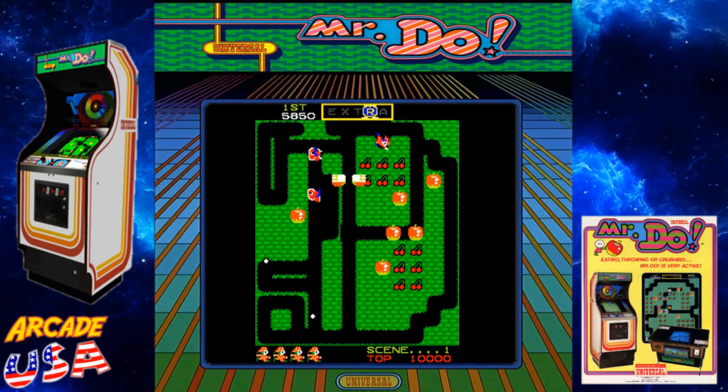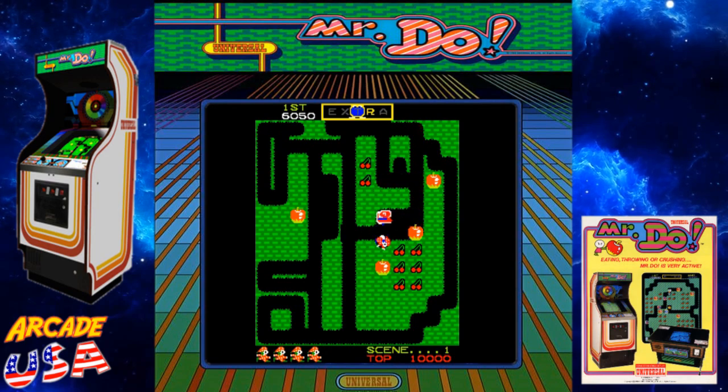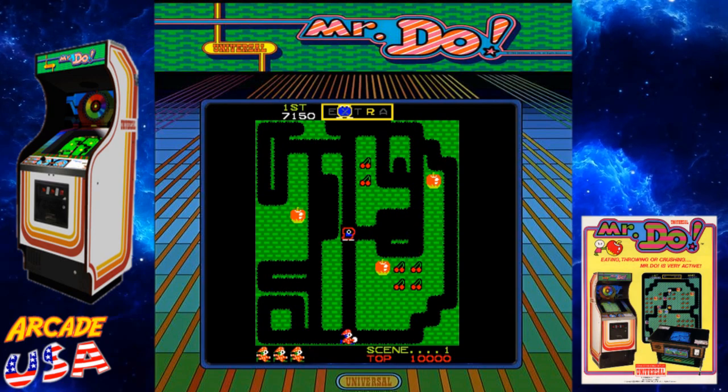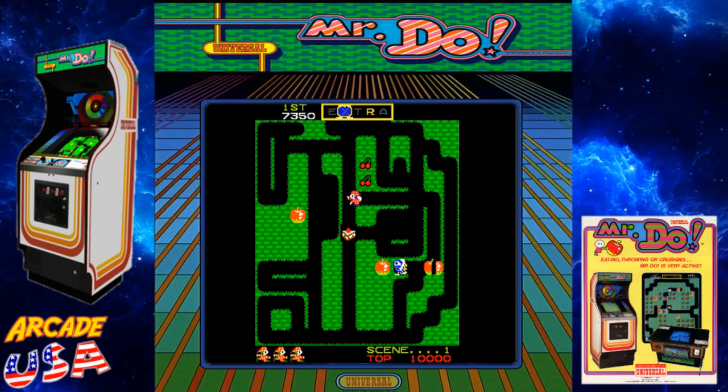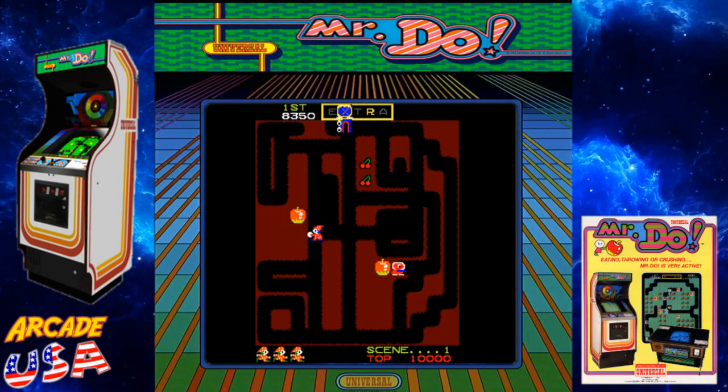In Mr. Do, one of the things I liked about it was instead of having an air pump, we had an energy ball that you could throw out into the maze you created to destroy the monsters running around inside. Each time you used the ball, it would take a little bit longer for it to regenerate and come back to you, so you've got to be very frugal when you throw it out.